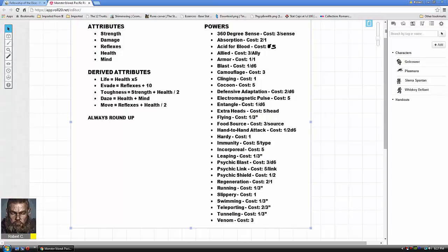The first power listed is 360 Degree Sense. It's basically your ability to look around you in all directions. The game uses a facing token so it's possible to surprise people or attack a monster from behind — you get a bonus to hit if you surprise them or attack from behind. 360 Degree Sense negates that; it negates the chance of being surprised or flanked. It costs three points per sense — you can have sight-based, sound-based, or whatever you want.